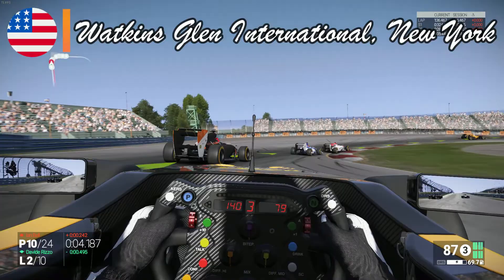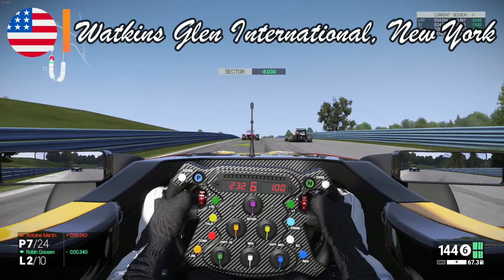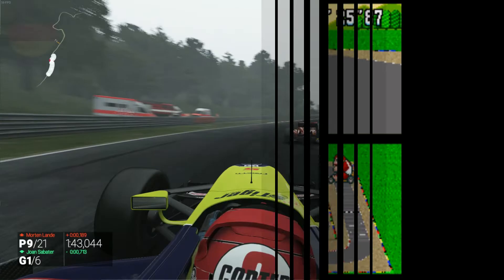Since we are in America, the iconic Watkins Glen could not miss today's video. The track currently hosts other racing series like IndyCar and NASCAR, but not too long ago it used to host the American Grand Prix too. The autodrome features fast sections and long curves that allow you to keep momentum while trying to overtake others. We can find a similar track in the original Mario Kart for the SNES in Mario Circuit 4 — both racetracks are tricky to navigate at first but fast-flowing once mastered.